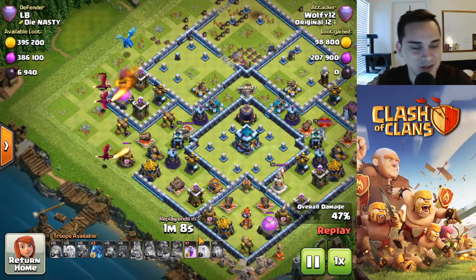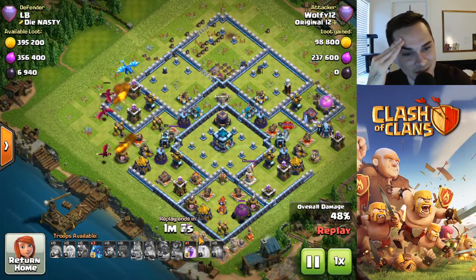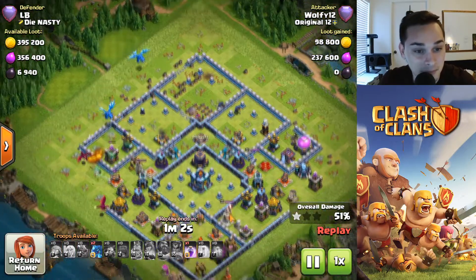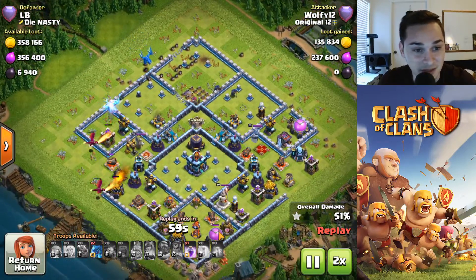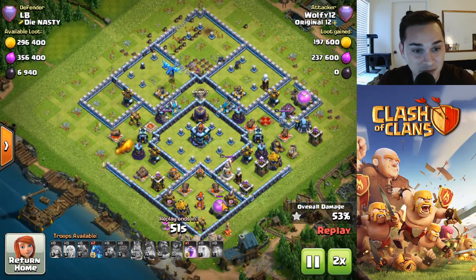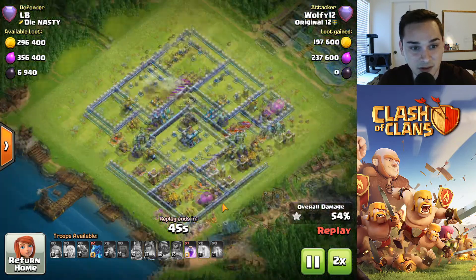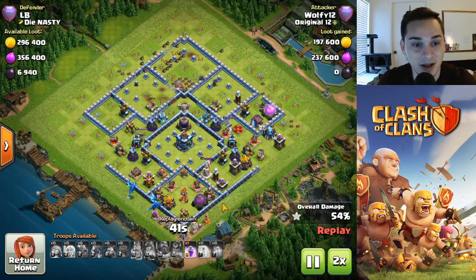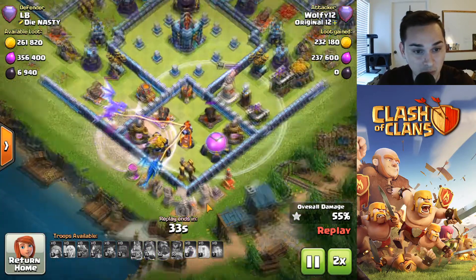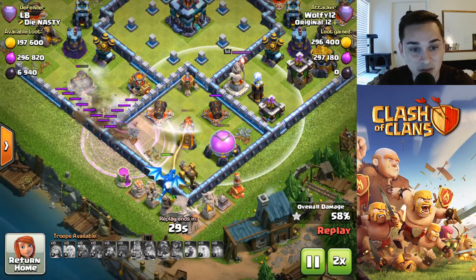Your dragons and e-jags are spread — one of them's in, you drop one up here. Gotta fast forward this, it's gonna take forever. Come on buddy, you have two e-jags left. Does he even use them? 48 seconds — no way, I never got this far in the attack. Oh there they are — oh what a placement, got that storage. Oh my goodness, I think he was farming actually.